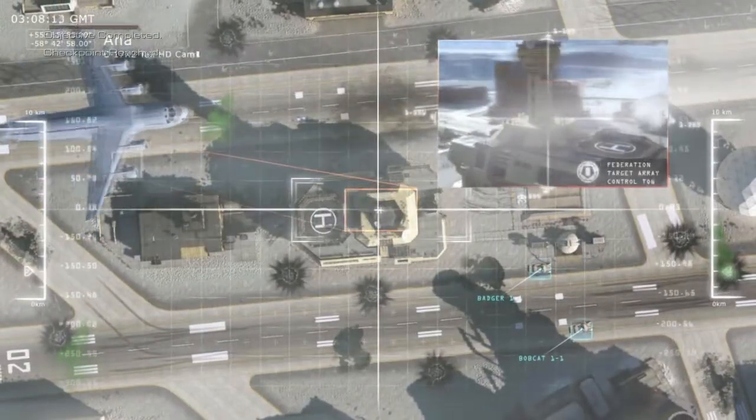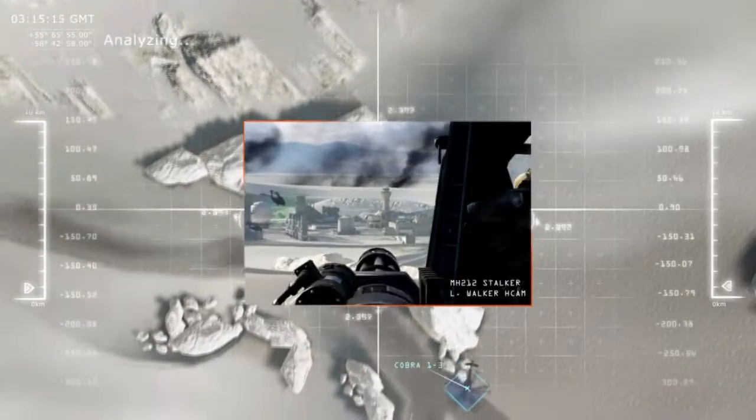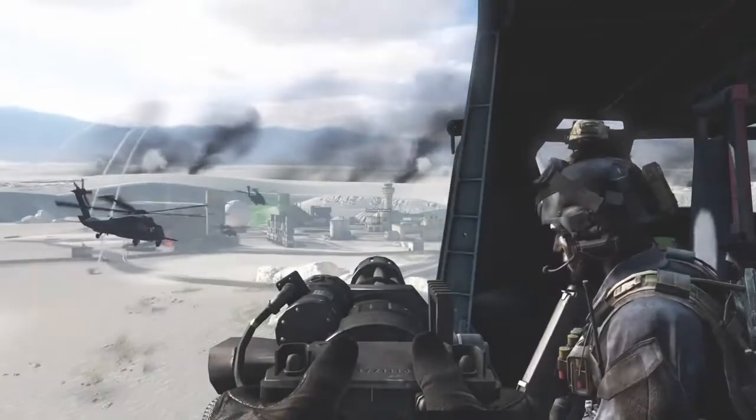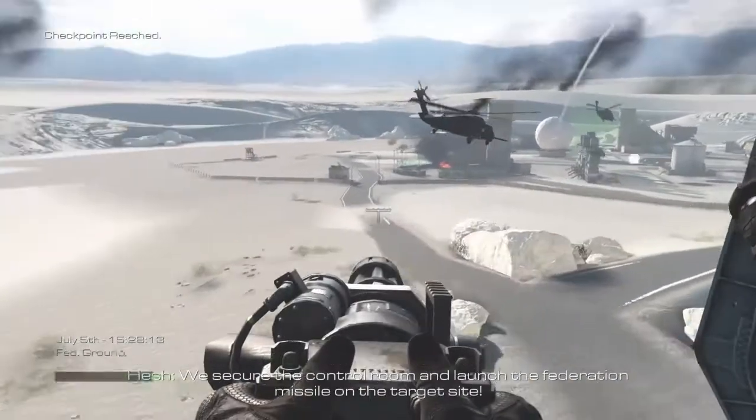Solid copy, Badger 1. Rally with 4th Battalion and run hot to Echo 3-2. High value acquisition underway in Foxtrot 9. Ghost team are active — Ghosts are en route. Launch facility ahead.